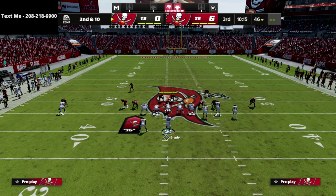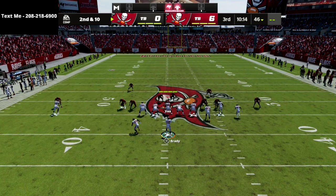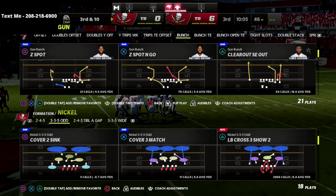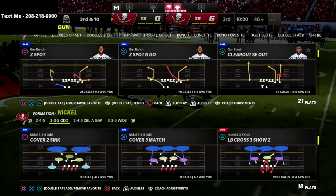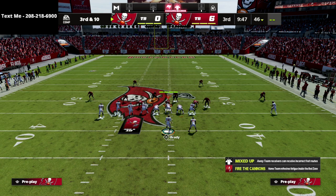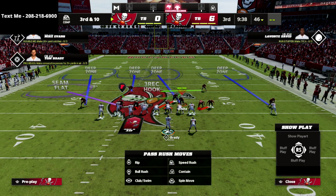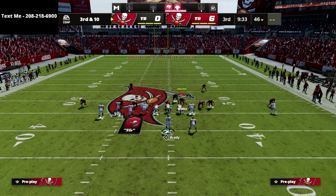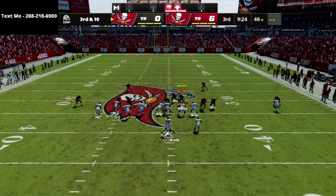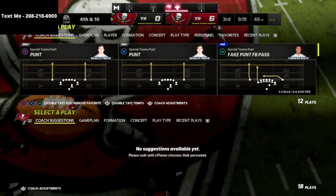Make sure you're pass committing. We set up a simple flood concept here with a backside dig route which is very popular. First, watch how the tight end flat route gets taken away — because of pass commit and shading outside, the defensive end takes that away, which is super important against Gun Bunch. Next, I want to show the corner route to the outside on the left side. Shade outside is so critical this year — that's my biggest piece of advice when defending this formation.